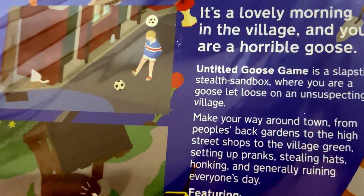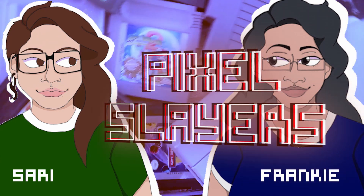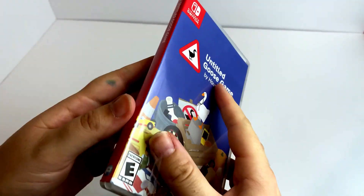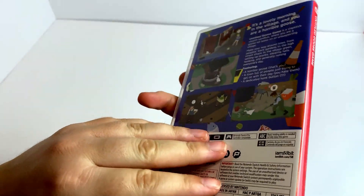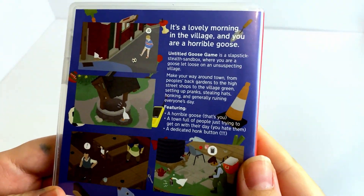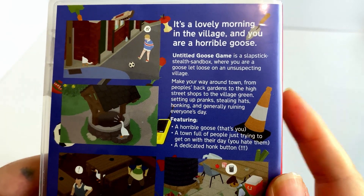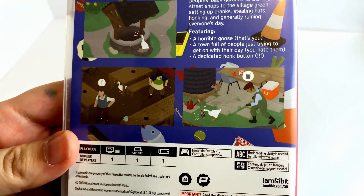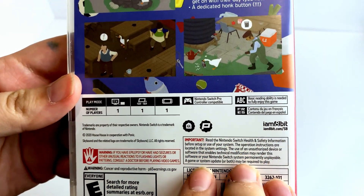Let's go ahead and unwrap this and see what's inside. All right, so we went ahead and got this out of the crinkly wrap — a little bit still wrapped over, let's get that off. This is Untitled Goose Game. I'm so happy this is physically released. I've been waiting on this game to get a physical release in order to buy it. I did play it for a bit — we had one month of Xbox One Game Pass. We only have the PC Game Pass now, but when we had Xbox One Game Pass for about a month, we tried this out.